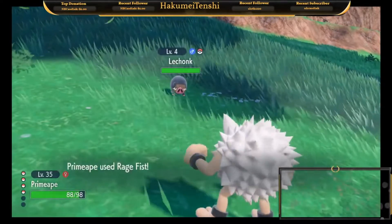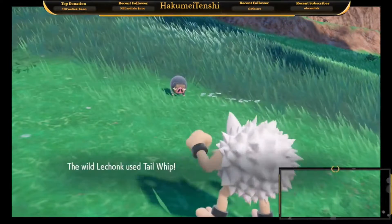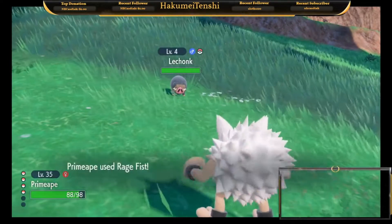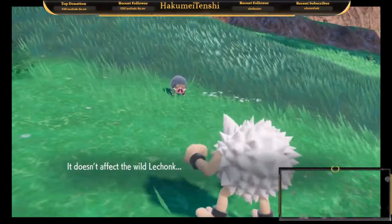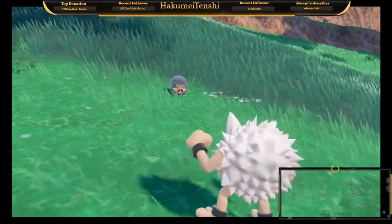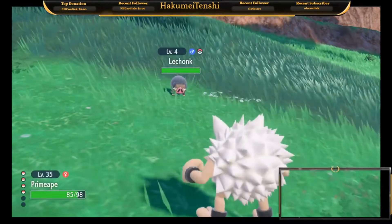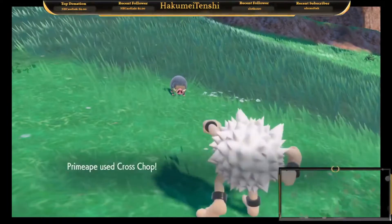I had already used it once in the clip that you can see, so I only needed to use it 19 times. I basically emptied out the PP on Rage Fist once, used an Ether to refill it, used it 10 more times, and then went out, grinded a bit, got Primeape to level up one time, and the evolution sequence worked.